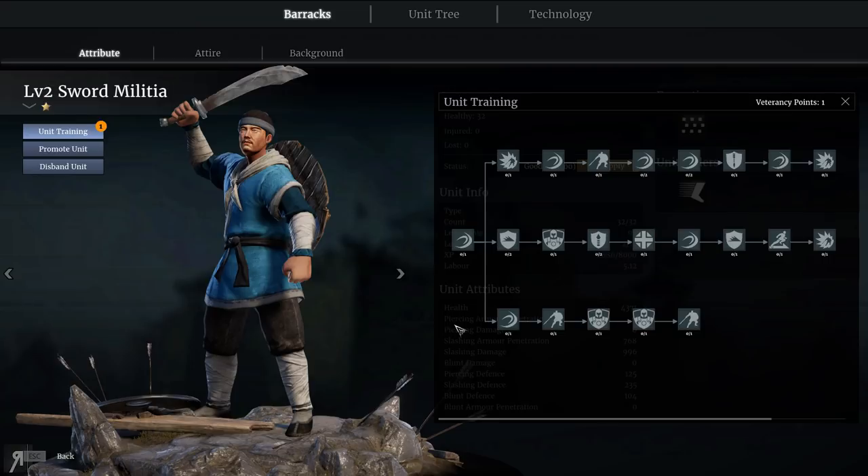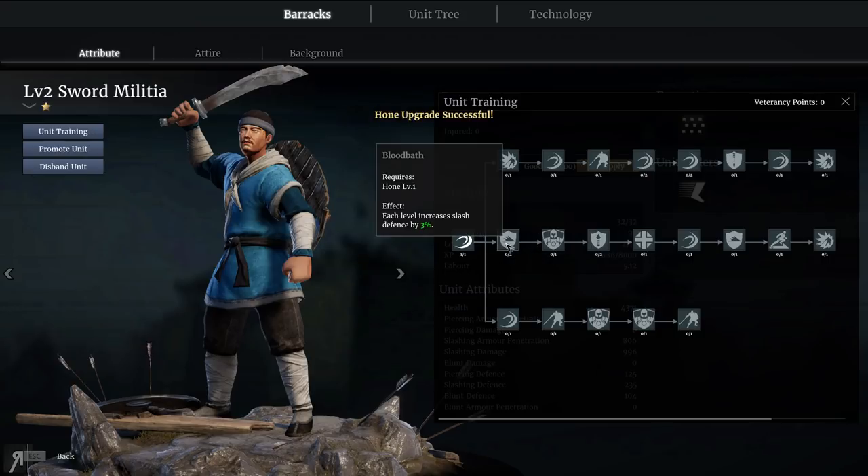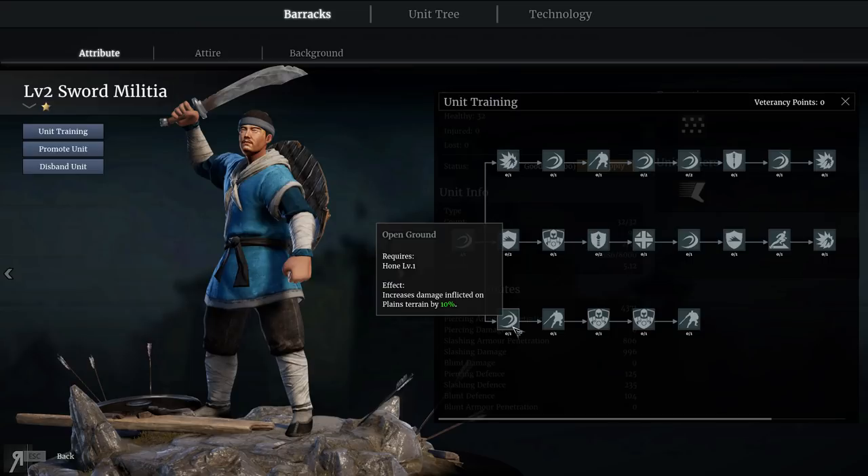I have a little bit of news regarding our sword militia. As you can see they have actually advanced in level and we have one veterancy point to spend. The first point is just going to be in increasing slashing armor penetration — that's basically all we can spend it in. However, as we go forward you can actually customize them in a much greater way.